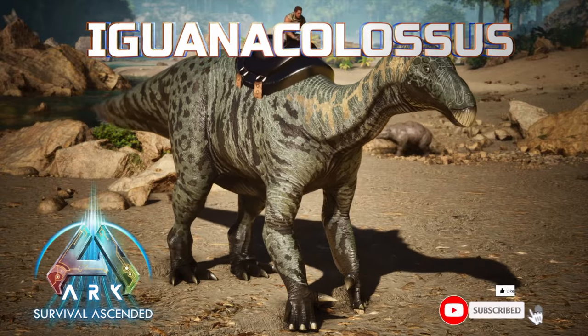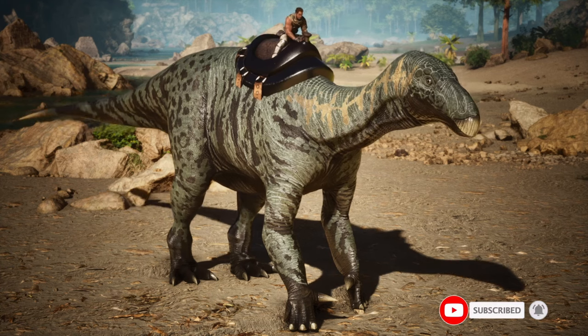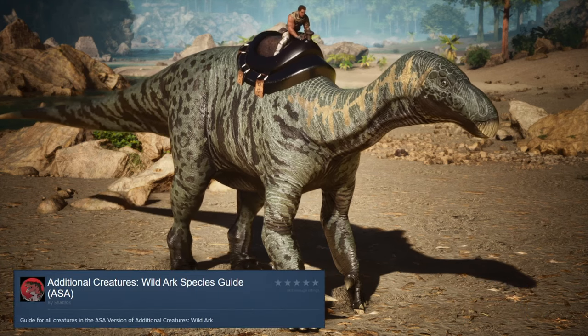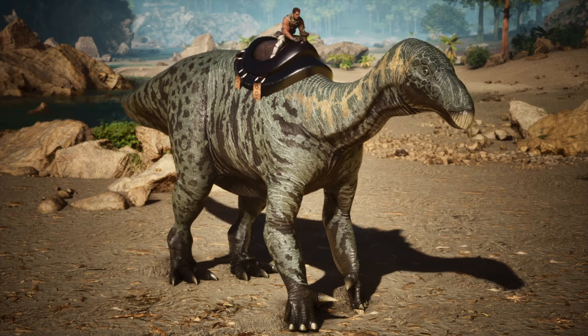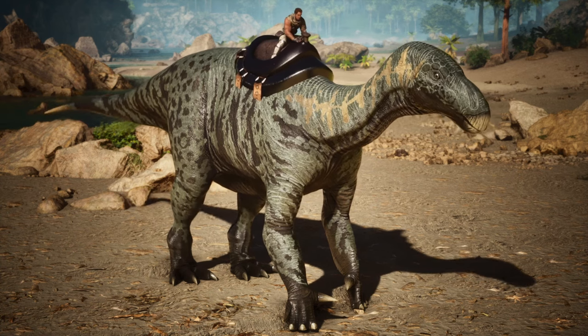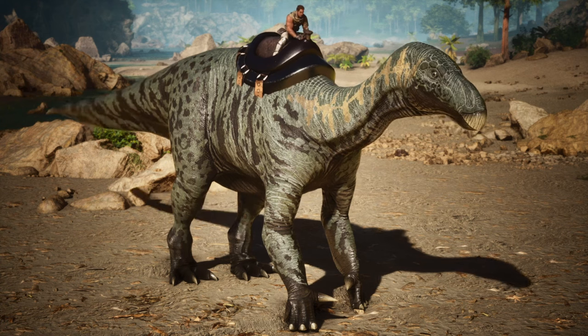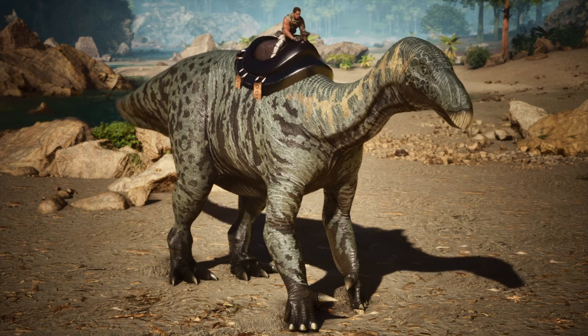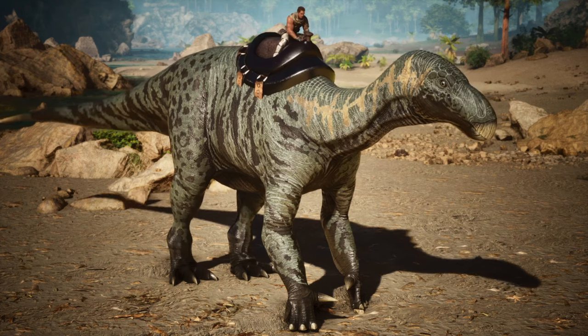Hello guys, Samodanos here. Today we're gonna try out the Iguana Colossus from the additional Creature Wild Ark. The Iguana Colossus is very large relative to the smaller Iguanotan species in the Ark. It's all large and increases physical strength, making it a surprisingly powerful vessel among animals for its size. One stat is used for everything from combat to travel and harvesting, fulfilling whatever niche it desires to survive.